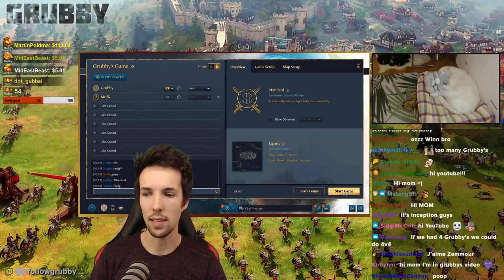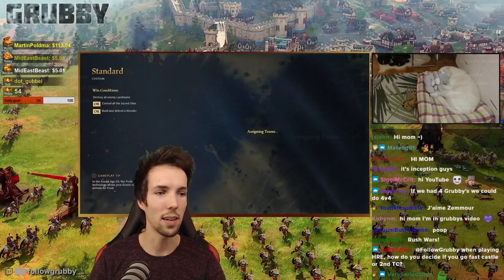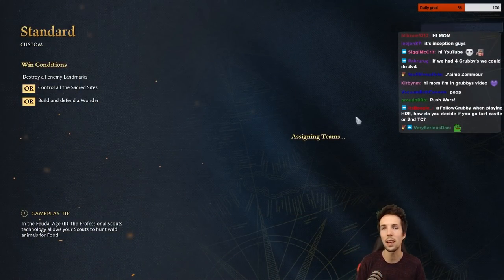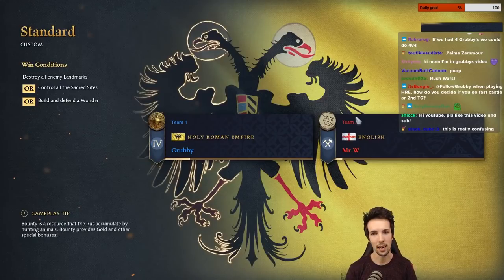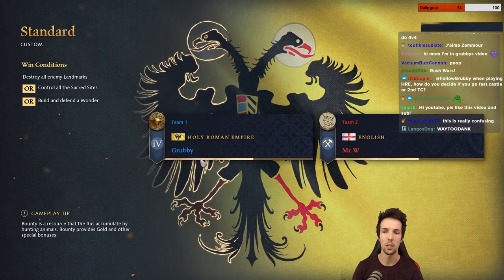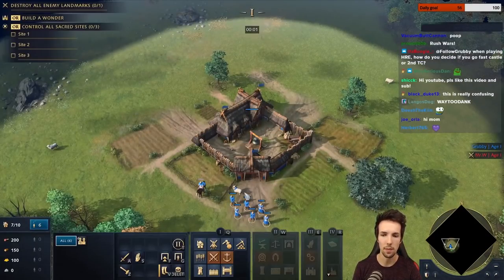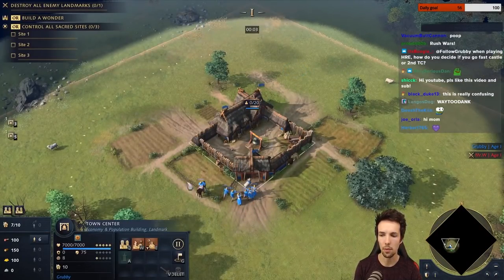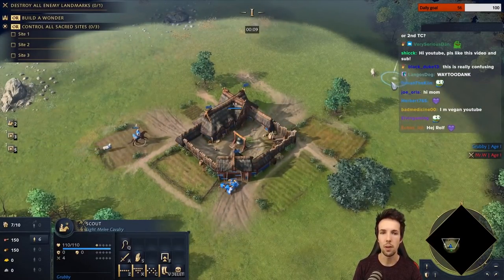I've found an opponent who's top 500 in the world on the leaderboards. He's playing English and has been tutorialed into what's required — a longbowman rush with free adaptation. We're playing as Holy Roman Empire versus English. Keep in mind the weapon I used: nine longbowmen can one-shot a villager. So if you rush out your Council Hall and make nine to ten longbowmen quickly, you're going to give quite a few problems to a Holy Roman Empire opponent.